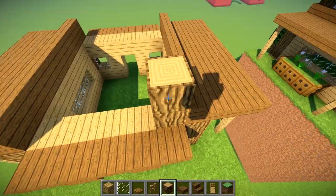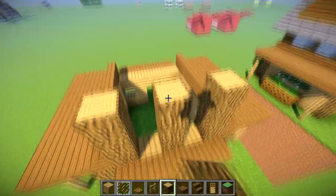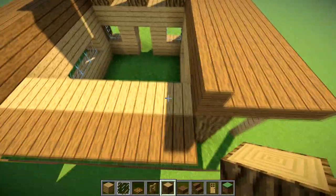This is the back of the building. We're going to go three up on each side — one, two, three — and then in the middle, five up with the oak logs. We're going to do exactly the same at the front.